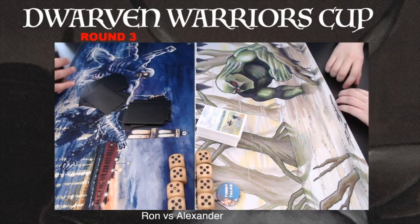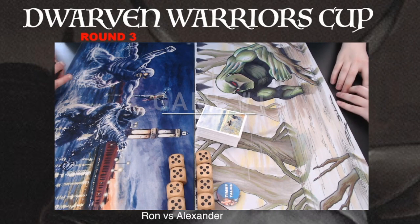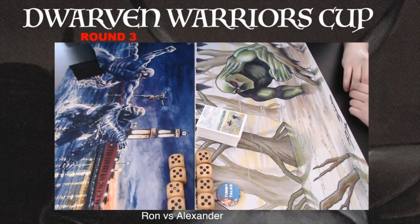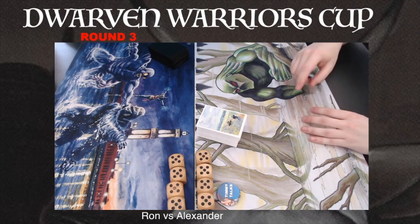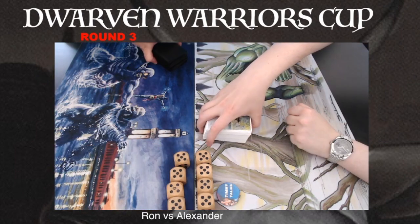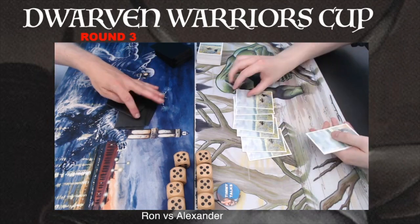Game number one, and we have Ron, the black player, sitting on the left. On the right side we've got Alexander, the mono green player. Let me know — who's your favorite? Is it the mono green with big creatures and Llanowar ramp, or the brutal power cards from the mono black player, especially that discard package with Hypnotic Spectres and a Mind Twist? Alexander has won the dice roll, so he gets to start.